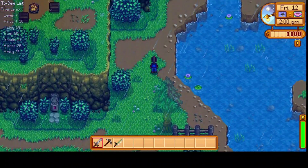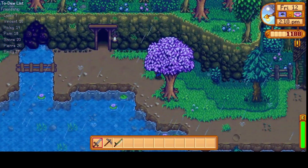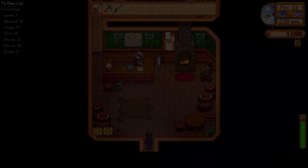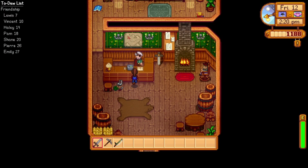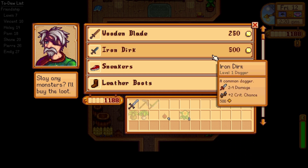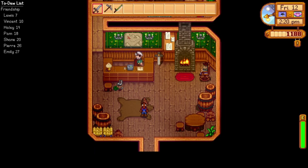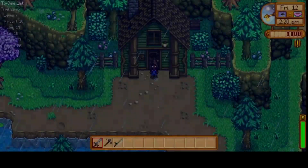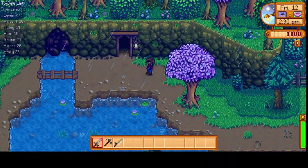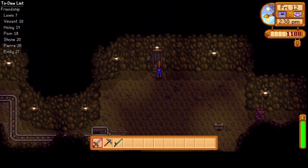I actually want to check in at Marlin's and see if we can find a better sword. There's a wooden blade, three to seven damage, and an iron dirk, two to four — those aren't really worth it in my opinion. I guess we'll go with the rusty sword for a little bit longer. Let's head down to the mines and see how far we can progress.